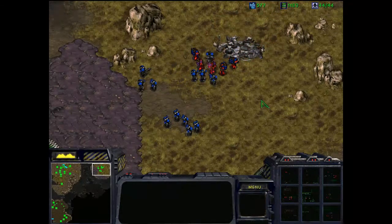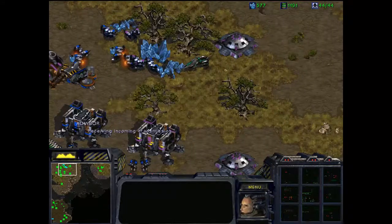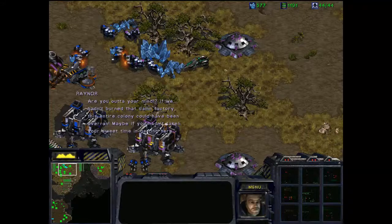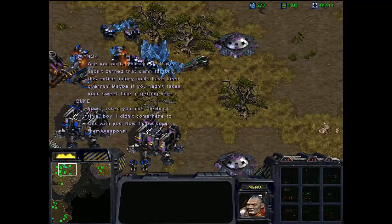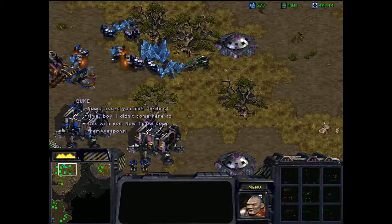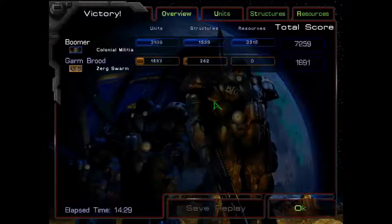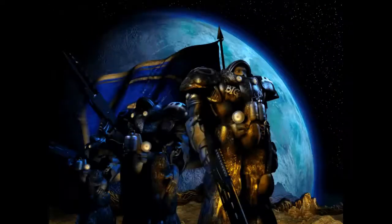That is the end of that. Receiving incoming transmission. Marshal Raynor, by destroying the vital Confederate installation, you and your men have violated standing colonial law. As of right now, you're all under arrest. I suggest you throw down your weapons and come peaceably. Are you out of your mind? If we hadn't burned that damn facility, this entire colony could have been overrun. Guess you wouldn't be a Confederate if you weren't a complete pain in the ass. That's pretty much the Confederacy in a nutshell — 'you destroyed a vital Confederate installation', yeah, and just forget the fact that it was infested and about to overrun the planet. Very black and white morals going on. Anyway guys, that's that — see you next time.